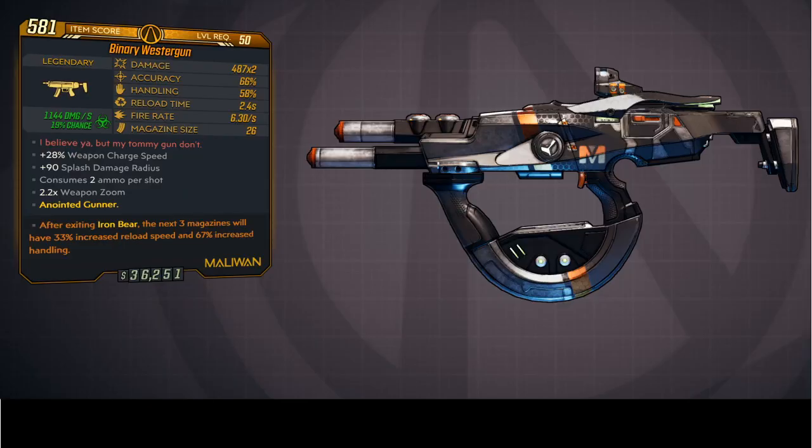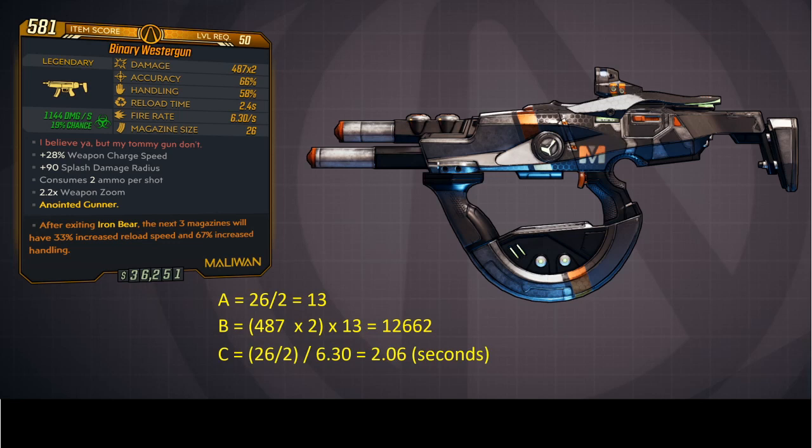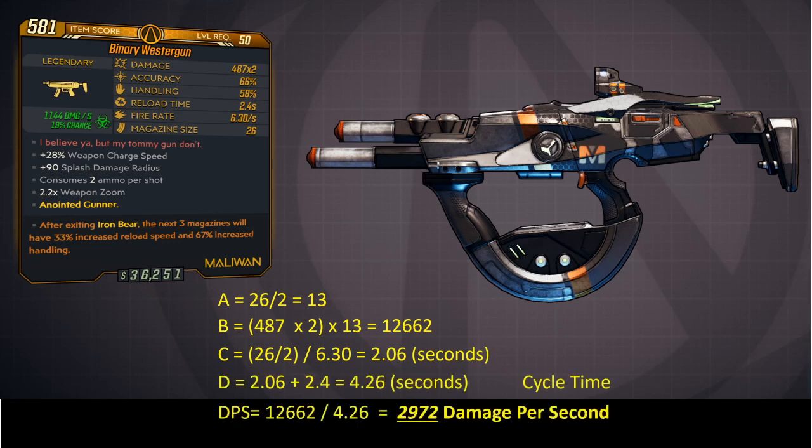Here's an example that uses multiple ammo per shot. This gun uses two ammo per shot, and it actually has a multiplier up in the damage column. So result A is 13. Result B is 12,662. Result C is 2.06 seconds. Cycle time is 4.26 seconds. DPS is 2,972.